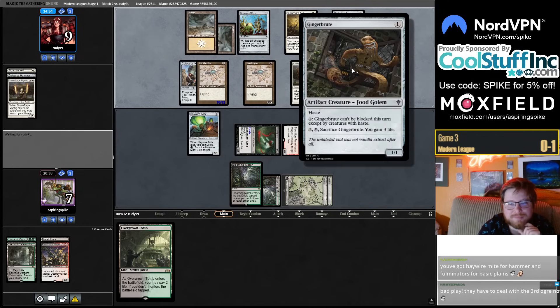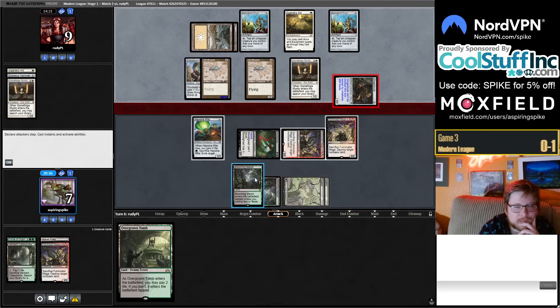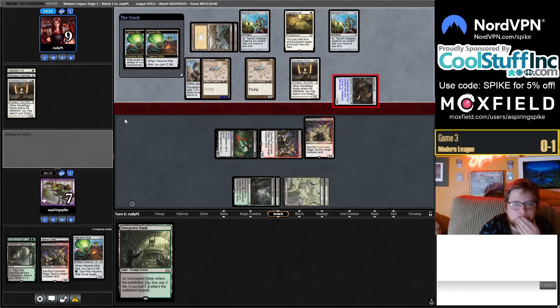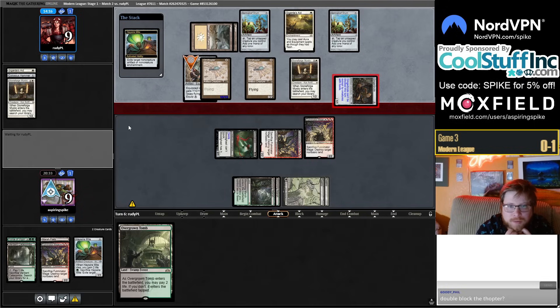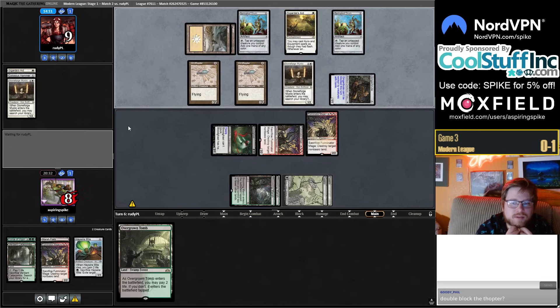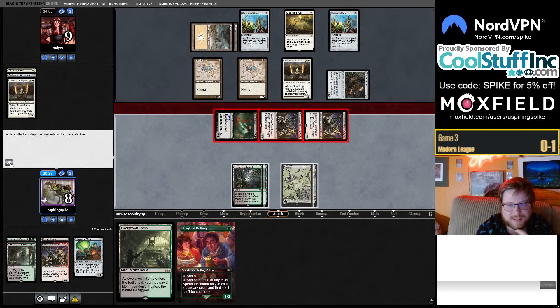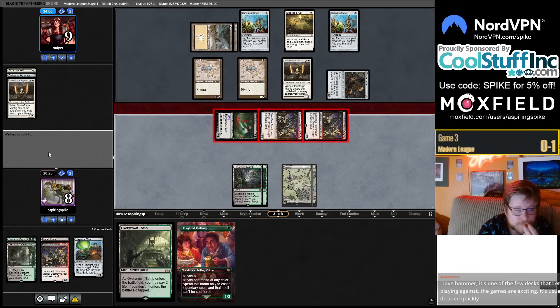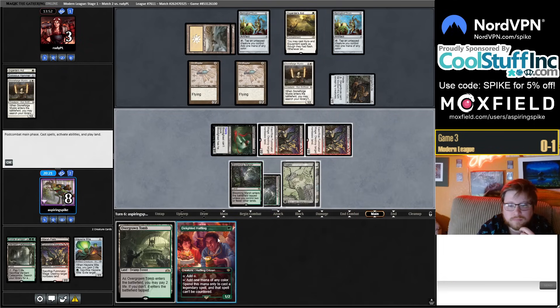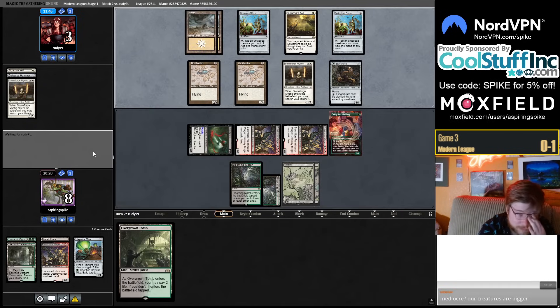Bloodghast could block Gingerbrute if it could block in the first place. Going for it now — pretty clear they don't have a Surge of Salvation. I'll take one. The race now is whether our mediocre beatdown races my opponent drawing another Hammer. The Delighted Halfling is nice — if it deals damage, any of my two-power creatures are lethal, so it has a reasonable attack next turn.